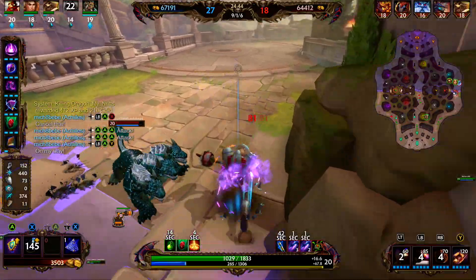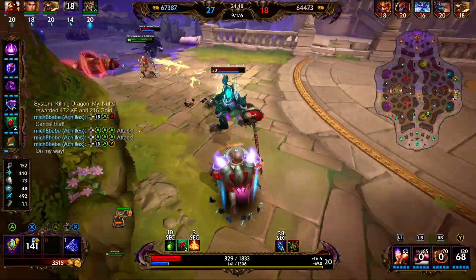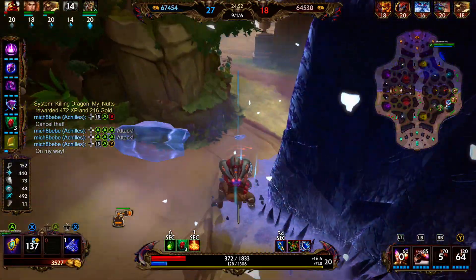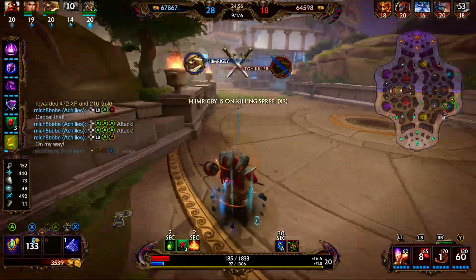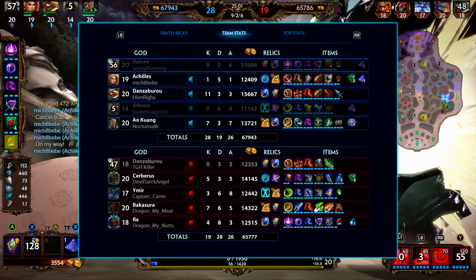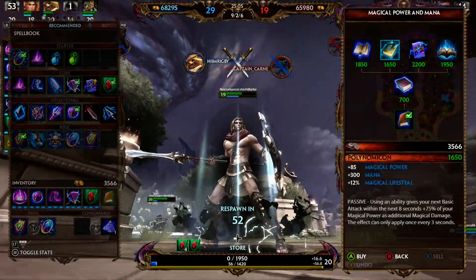Cerberus is here — we're going to fire our 1 and cast our ultimate. Try to get a little bit of lifesteal going. He is a very tanky boy. We don't have any percent penetration so we're not doing great damage to the Cerberus. We fire our 1. I think we probably should have tried to Aegis that and then fire our 1. Unfortunately, we go down.